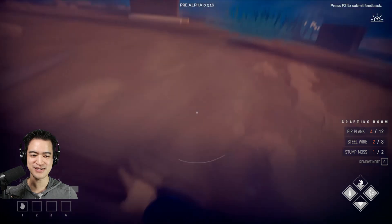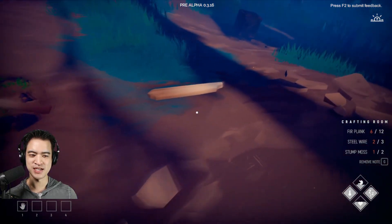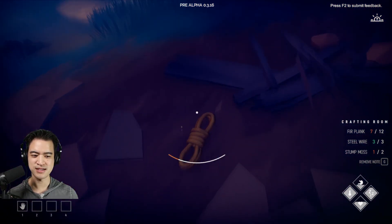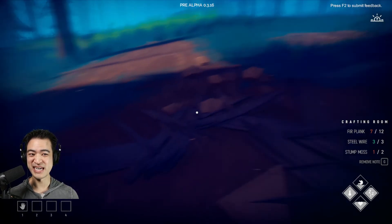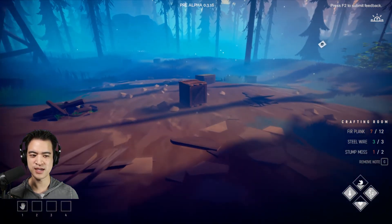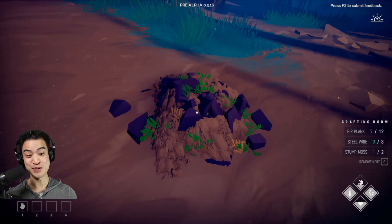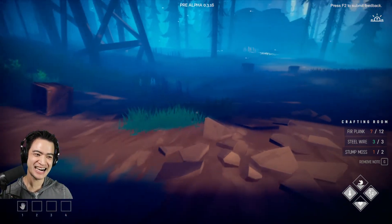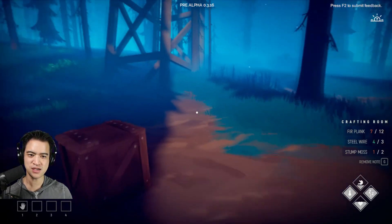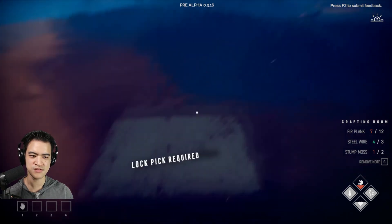Some nails — our very first nails! The stump moss — does that come back? Obviously time probably moves faster in the game world than real life. We got a lot of rope, more bolts, a lot of steel wire — this is fantastic. Lockpick required still. We've pretty much picked everything up without being able to break into the locked things. Gosh, we need an axe. Nails and bolts — we have two nails and three bolts total. A lot of jute rope though. The fact that we're so close to the cabin means we can just sprint back.